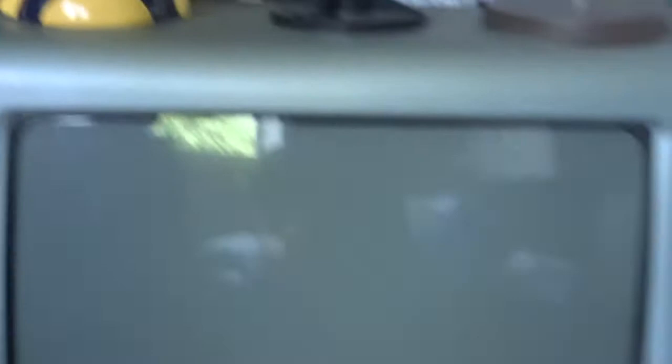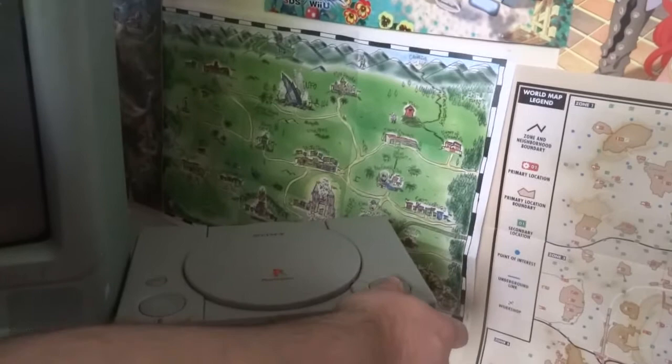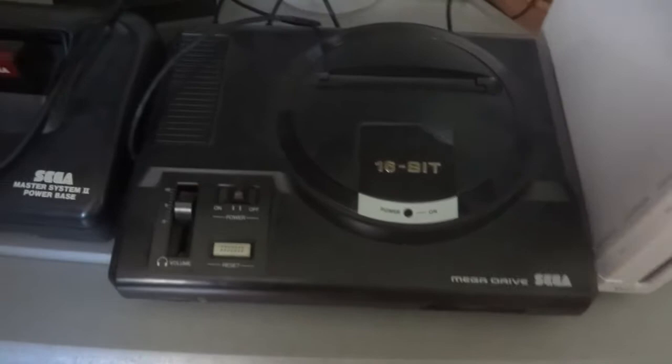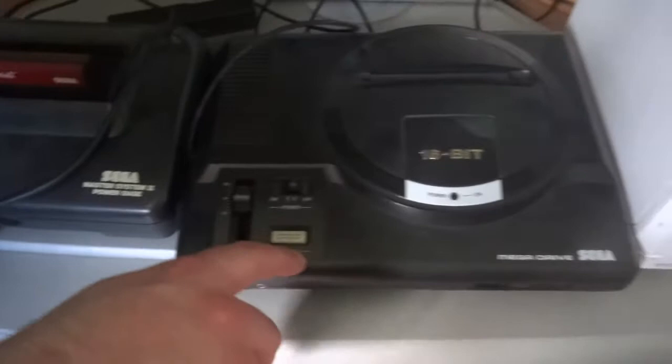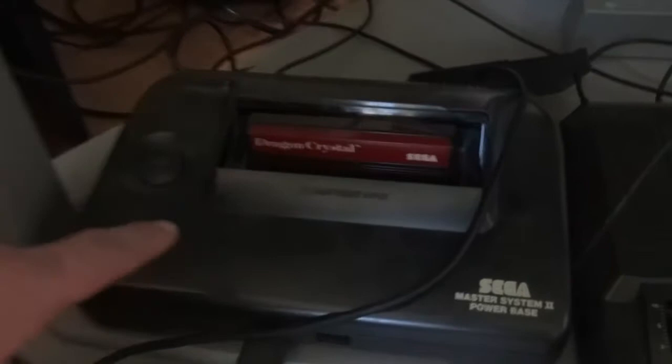On to the consoles: we have the PS1. Then one of the Wiis - this is the fully functioning one. There's a stand in the back with all the plugs everywhere. These two right here sum up childhood: this is the Mega Drive 2 and this is the Master System 2. They actually released a third Master System really late in the life cycle. The game inside is my favourite Master System game.